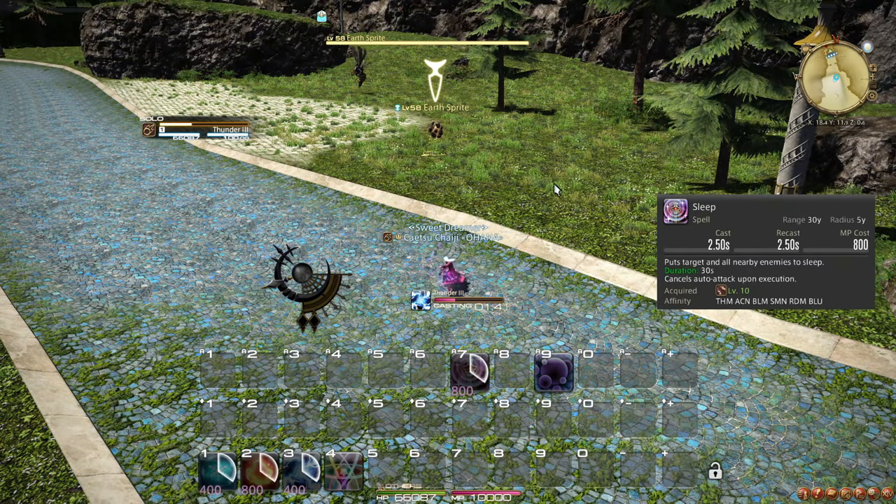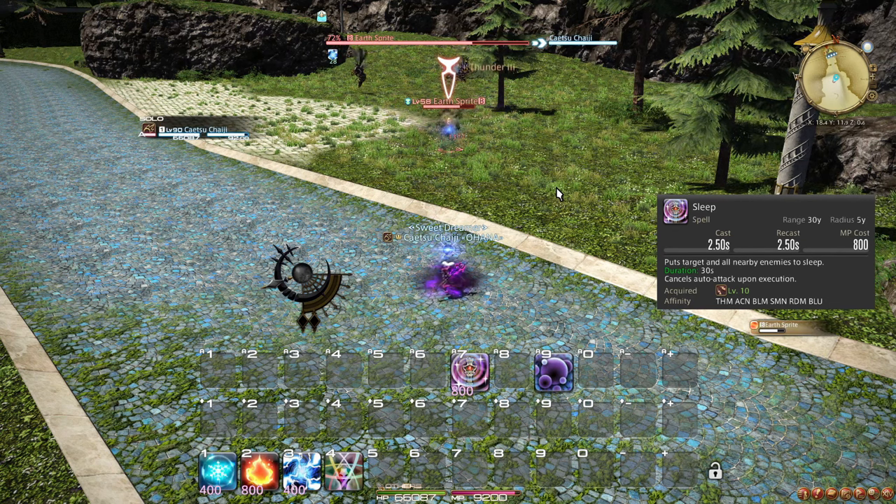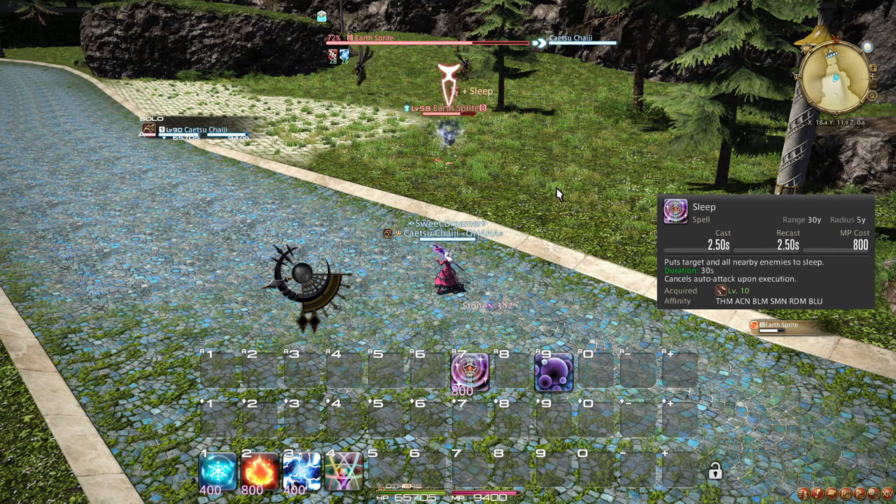At level 10, you learn the role action and spell Sleep. However, outside of extraordinary or solo situations, crowd control is rarely used at all, so you may never find this spell very helpful. Notably, the damage over time component of Thunder does not break Sleep.